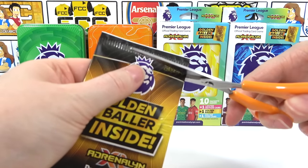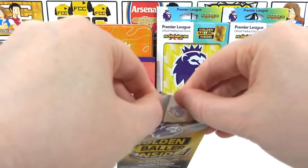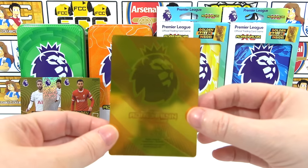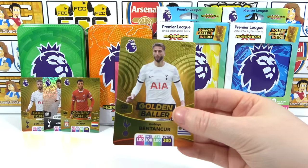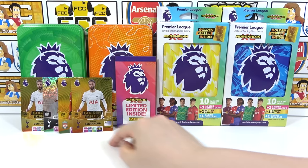We already had Gakpo as a wild golden baller from this tin — that's already better than the Benson Core. Here we go, golden baller pack — come on, Eze or Isak! Three, two, one... oh no. That is not nice — that is a stinker. We're going to end up with a triple set of golden ballers.